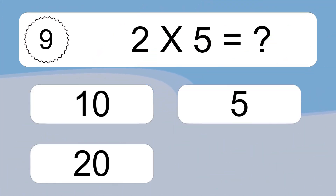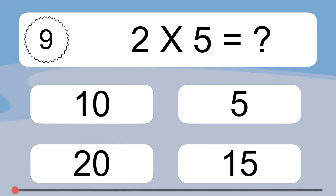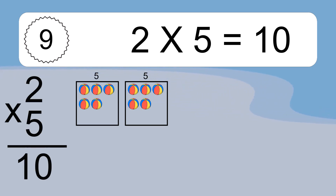2 times 5 equals what? We have 2 boxes, and each box has 5 colorful balls inside. If you count all the balls in all the boxes together, you will have 2 times 5 balls. This equals 10 balls.